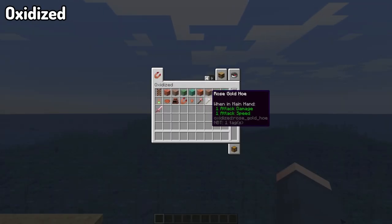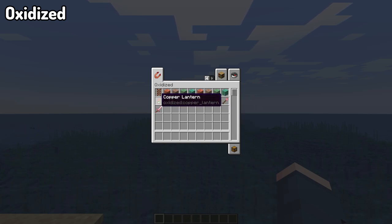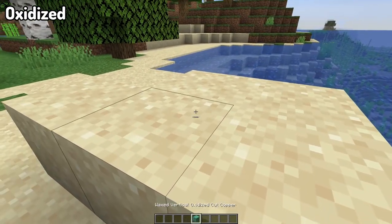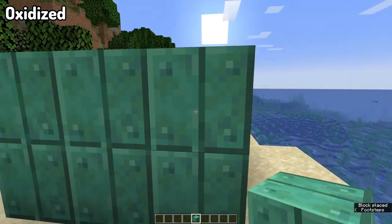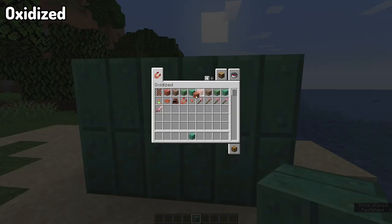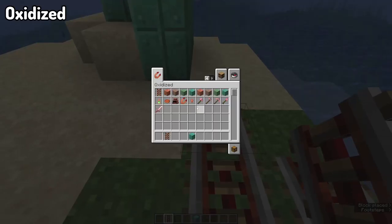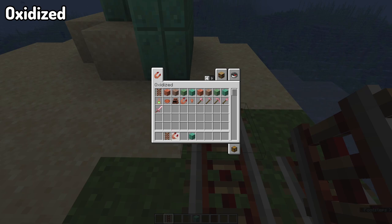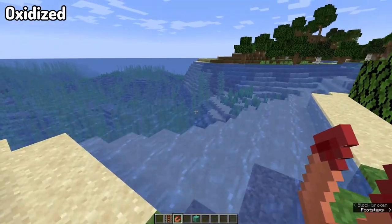Moving on, we've got the Oxidize mod. Oxidize aims to design more uses for the vanilla copper introduced in 1.17. Now that copper has been added to Minecraft, there is a lot of potential for its uses. This adds in a bunch of new things whether it be copper rails, vertical cut copper, copper kiln, and so many different bits and pieces that come with copper, as well as adding in the copper golem for the 1.18 update version of this mod, allowing you to take advantage of the mob vote loser that you may have wanted in the game.